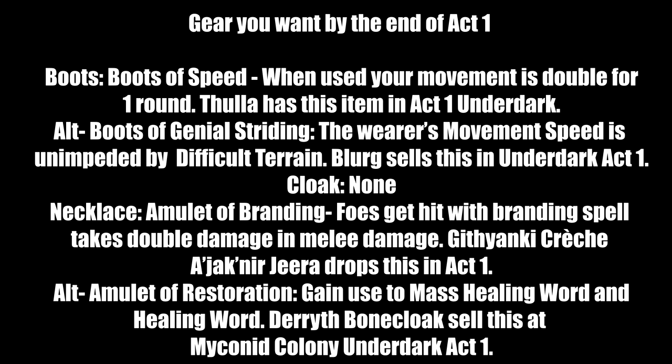For necklaces: Amulet of Branding — foes hit with a branding spell take double damage in melee. Dropped by merchant Gira at the Crèche Y'llek in the Mountain Pass — kill her after clearing her inventory in Act 1. Alternative: Amulet of Restoration — grants uses of Mass Healing Word and Healing Word. Sold by Bonecloak at the Myconid Colony in the Underdark in Act 1, same place as Blurg.